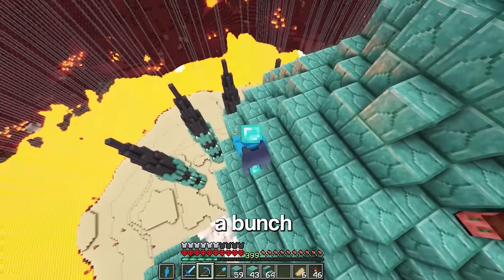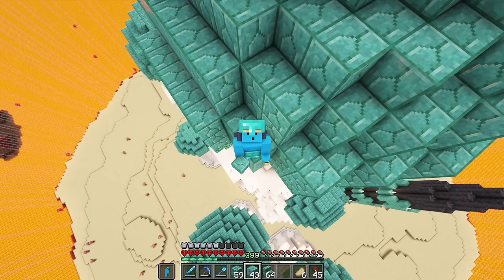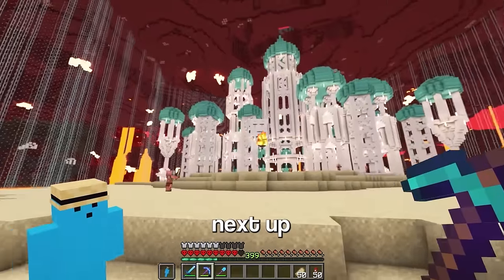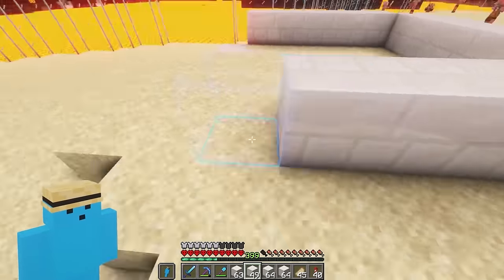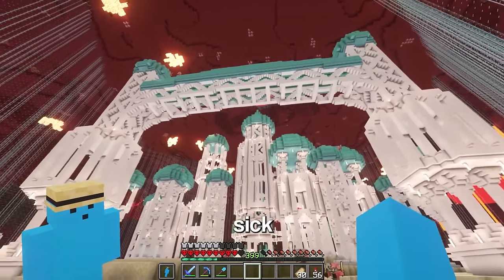You know what would look even better? A bunch more of these surrounding it. So with what I like to call magic, this is where you do the editing cut. That was a nice jump cut. Next up, I want to build a bridge going around here that I can sort of fly under. Oh yeah, this is turning out sick.